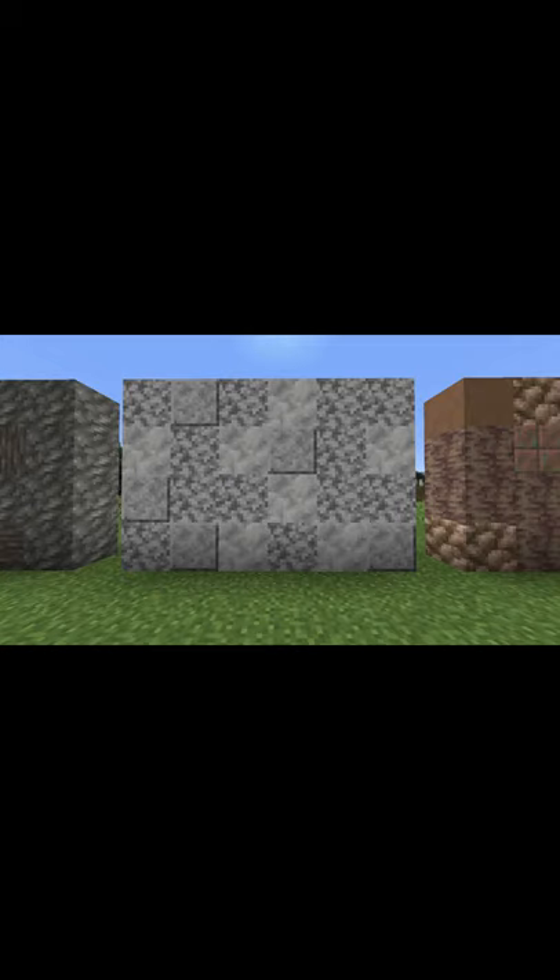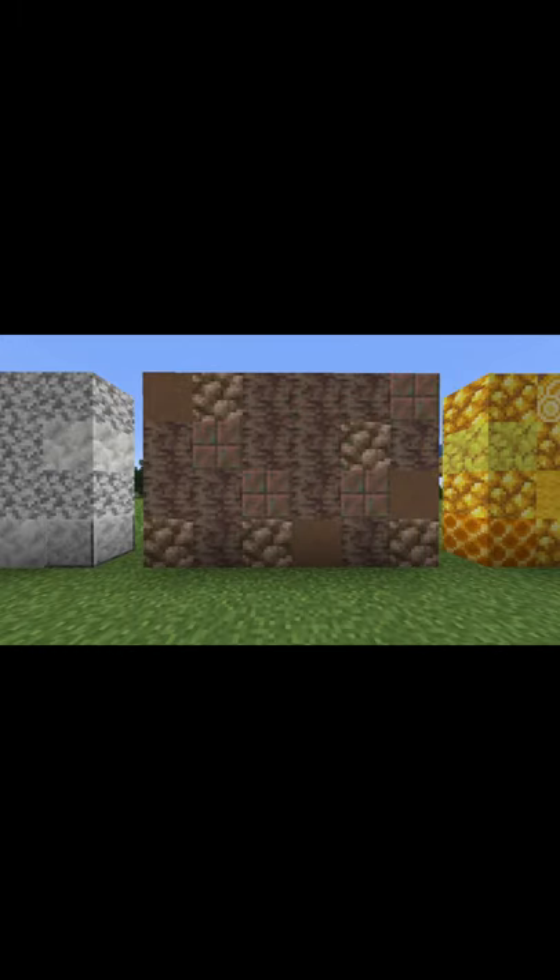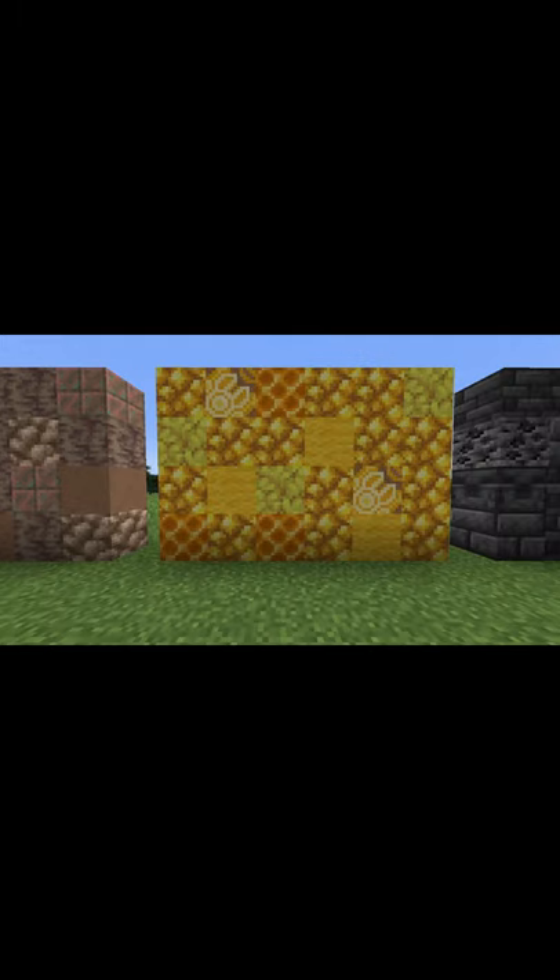You can make nice walls with Tuft and Acacia Logs, Diorite Variants and Calcite, Dripstone, Exposed Copper, Raw Iron and Brown Mushroom, Yellow Wool, Yellow Glazed Terracotta, Raw Gold, Honeycomb, and Horn Coral.